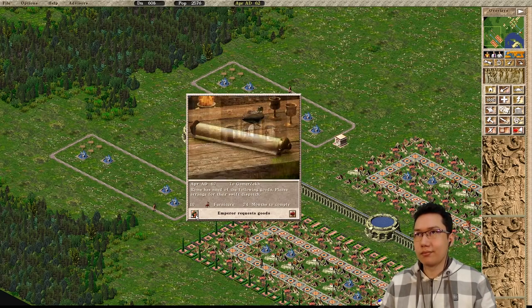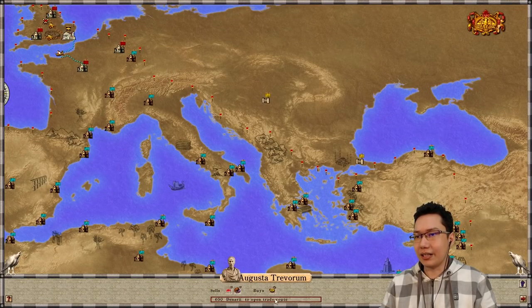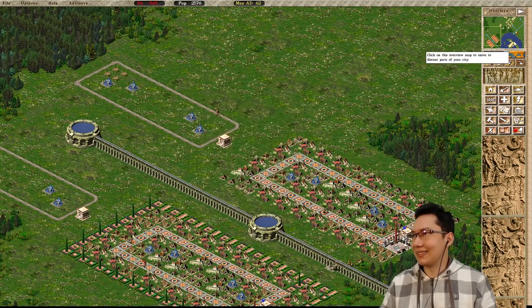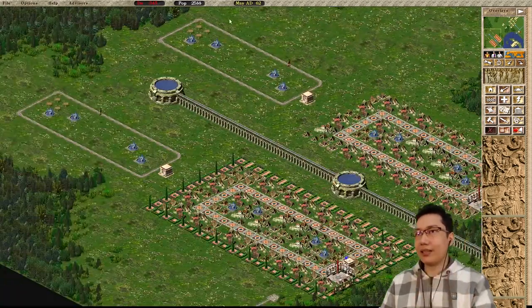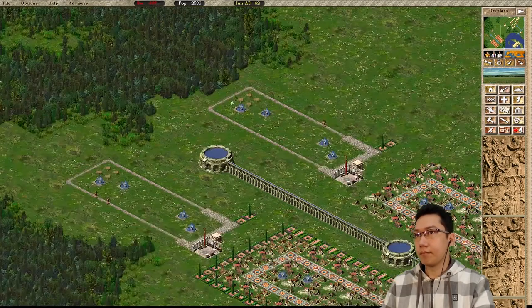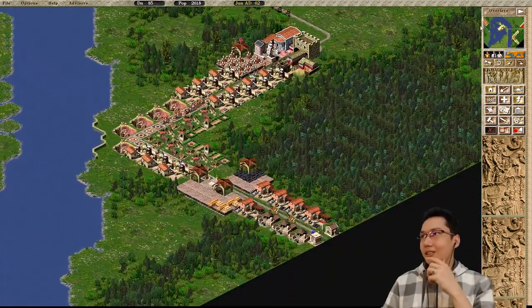Maybe it's time to export vegetables - that's a good idea. Let's open this up and just export that. Fantastic - we're gonna get these two areas going. We need to get forums down as well. Make sure we leave a gap here for people to walk in. We just need to fill this up with houses. Money's our only sort of limiter right now.